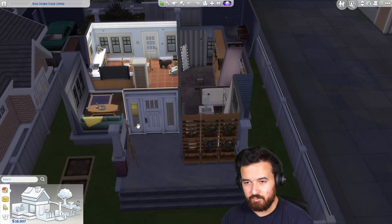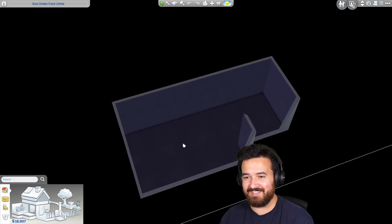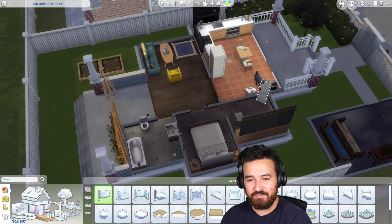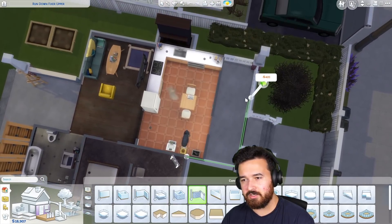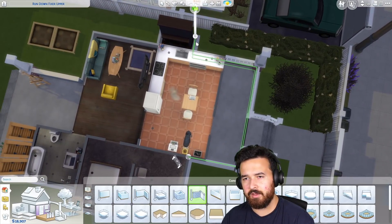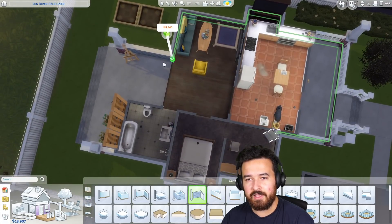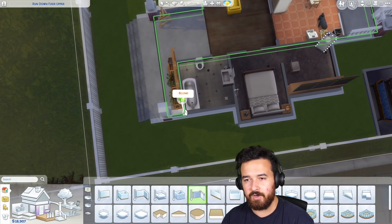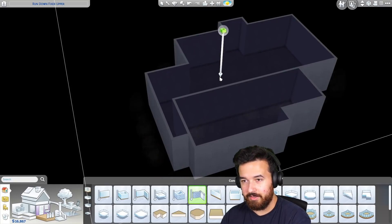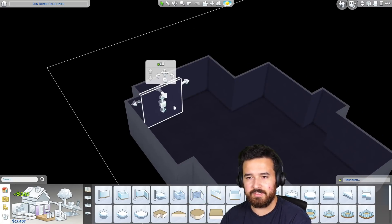First things first, we did start on the basement. It kind of got to a weird point, so I'd like to finish the actual structure of the basement, which is basically just going to follow underneath the foundation of the house. Actually, we could have another fireplace down there. So it's going to take it underneath this decking here, so it's like this whole section. Now that's all under here — it's the same footprint as the foundation of the house, kind of like a cellar.